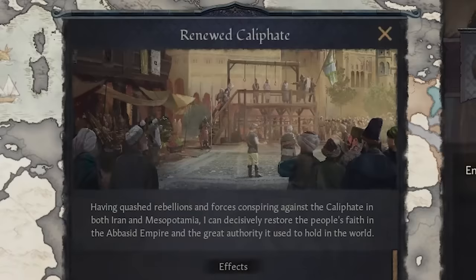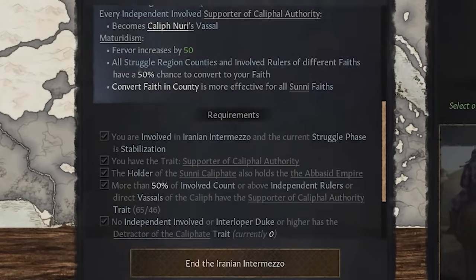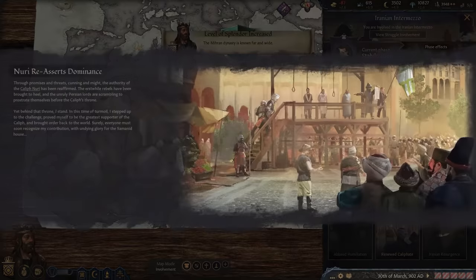In contrast to this, the next option is to renew the Caliphate. This decision is meant for supporters of the Caliphate and can only be selected within the stabilisation phase. Enacting this decision would lead to a renewed age of conquest and unity for all of Islam and potentially allow the Muslim world to spread further than ever thought possible.